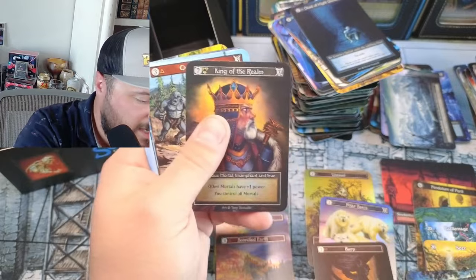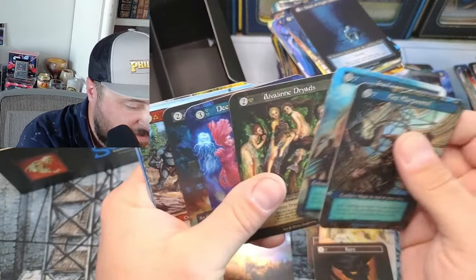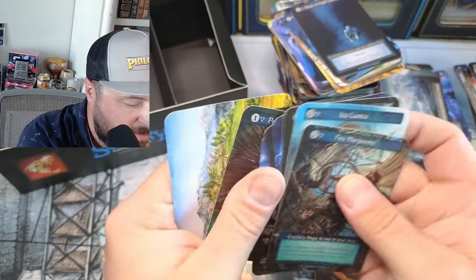Donnybrook — need that one! Oh yeah, oh yeah, oh yeah! And it's the same box as the Princess — how does this happen?